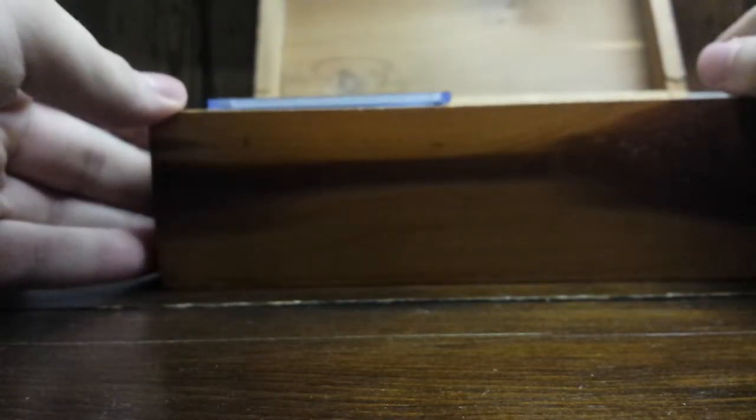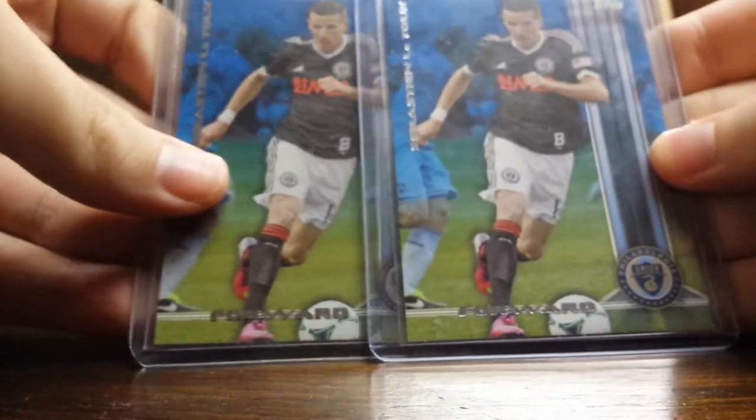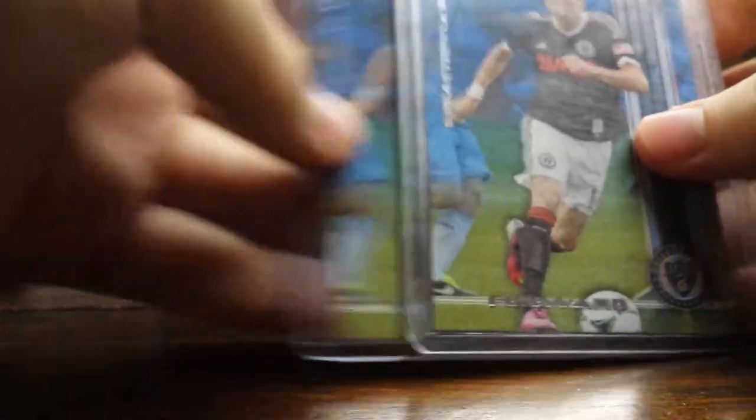That's all his base I have right there. Definitely going to be picking up more base of him from the 2014 Topps set. Now into the high-end stuff — these are my two parallel cards from 2013 Topps Soccer, number 20 and number 28 out of 50. I think I pulled number 20 out of 50 from my first box of last year's product, and then I bought number 28.